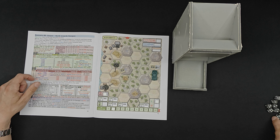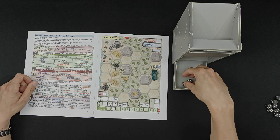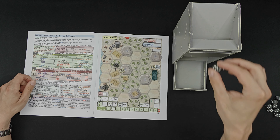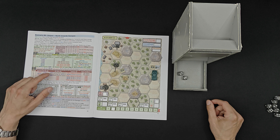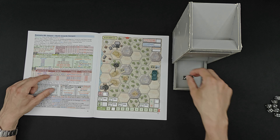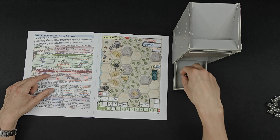We roll for the AT guns. The first one gets five and six - both fire results but he cannot fire. The next one gets two and three: two means facing a building hex to move in, but he's not, and three means turn toward the Sherman, so he turns this direction.